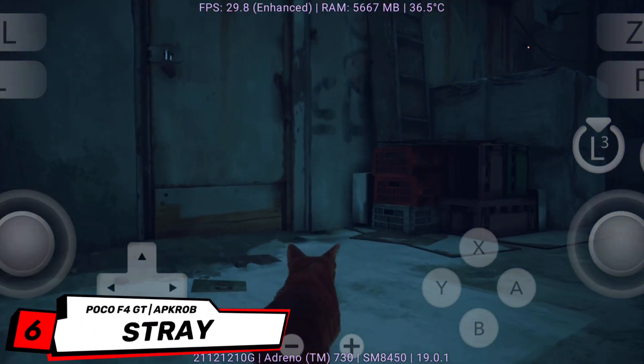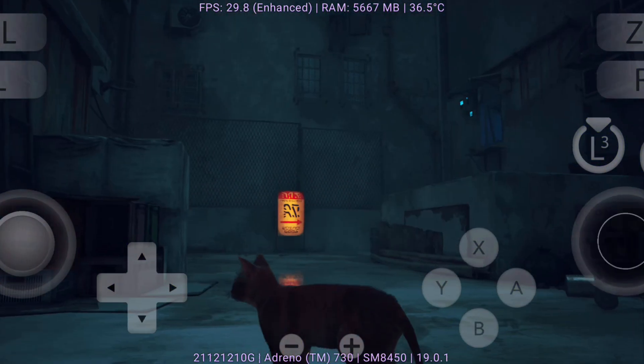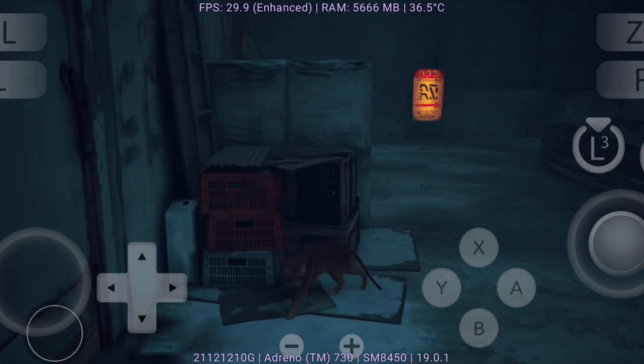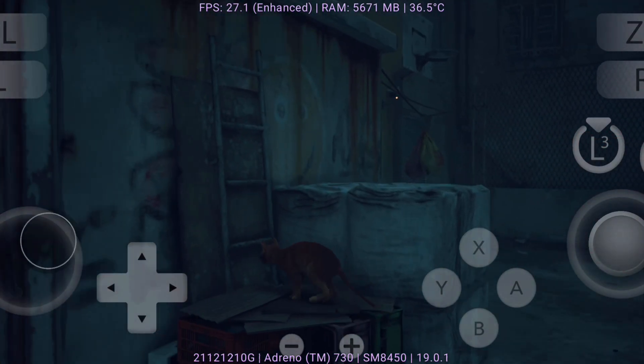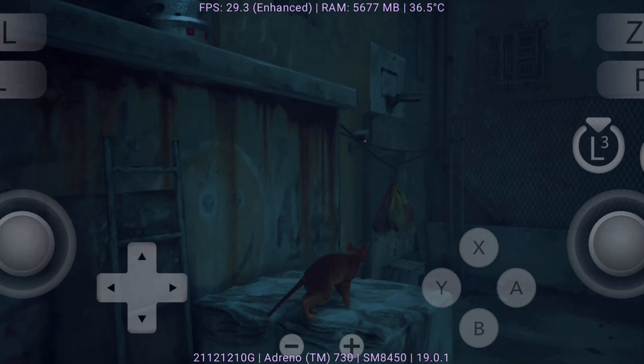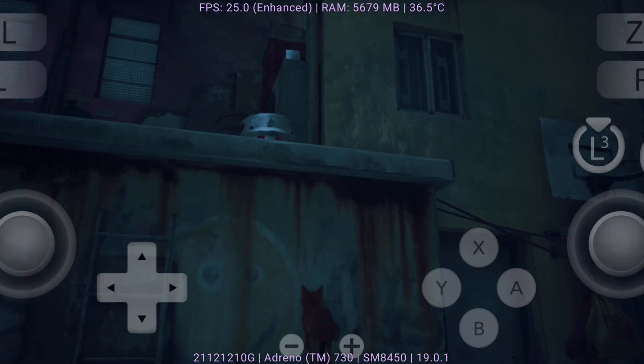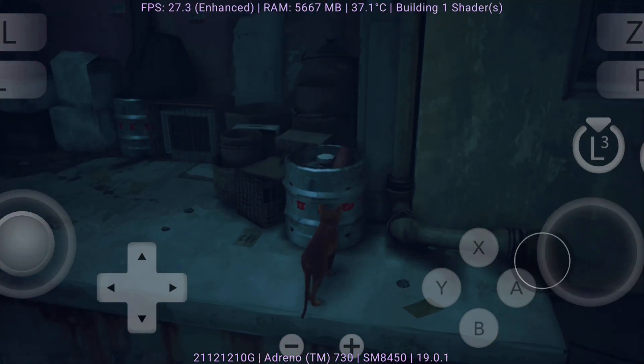Up next is Stray. On Eden Emulator, this unique adventure game about a lost cat in a cyberpunk city runs surprisingly well. The atmosphere, neon-lit alleys, and emotional storytelling are captured beautifully on Android. Performance is generally smooth, with stable frame rates in most areas, letting you fully enjoy the immersive world.